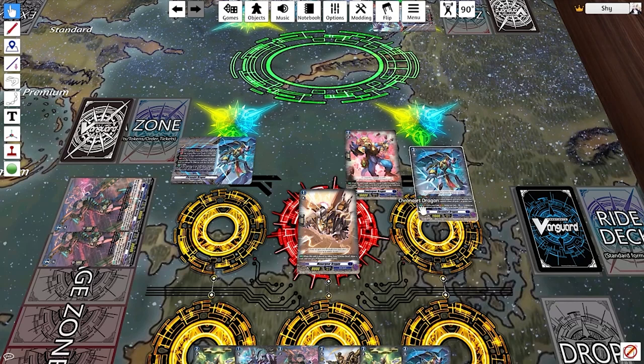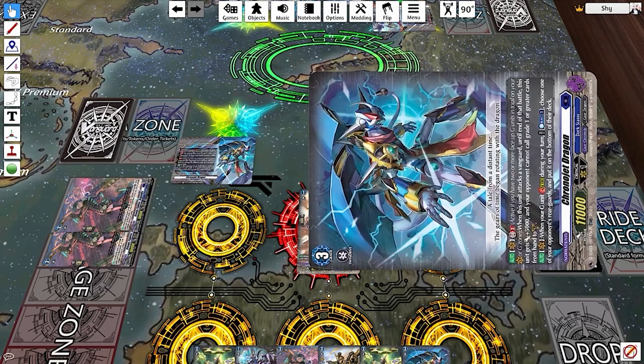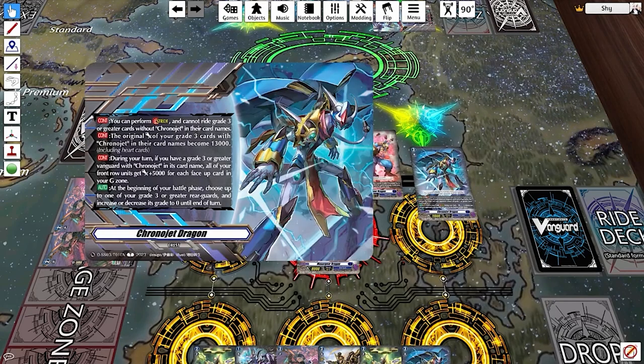This restriction prevents things like playing Bruce or Gerjules and then striding — impractical situations, but they future-proof the cards. The crest also raises the power of your grade three vanguard to 13,000, modernizing the old Chrono Jet Dragon's 11,000 power for Overdress.